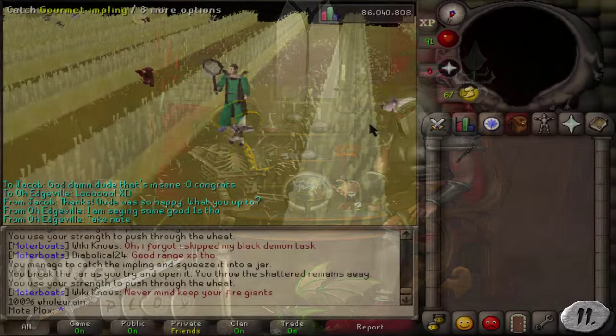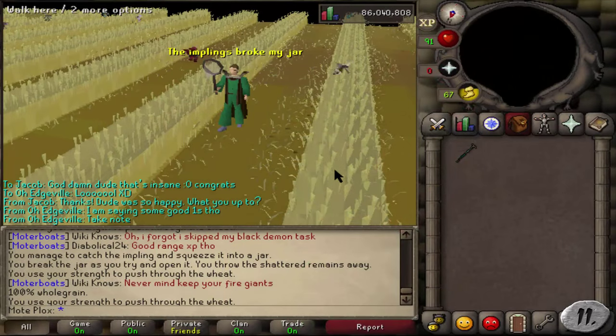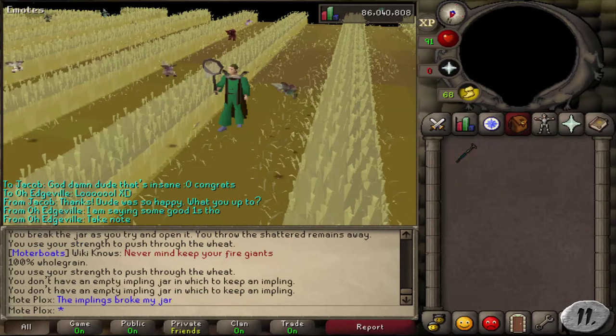Number 11: 83 Hunter. This mainly applies to Iron Players, and if you have it, you can catch Dragon Implings, which can give out some great rewards if you're lucky.